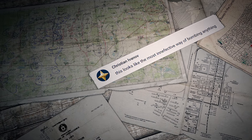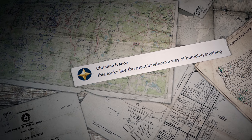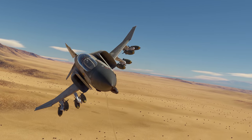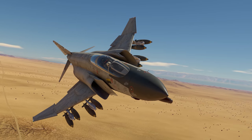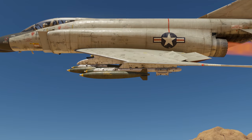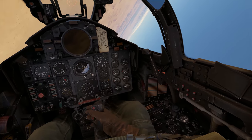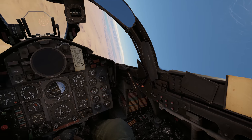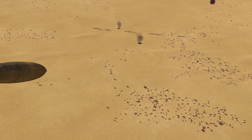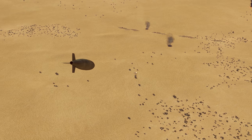Christian Ivanov writes about our toss-bombing challenge: 'This looks like the most ineffective way of bombing anything.' Naturally, Christian, that was the point of the challenge — to perform something close to impossible. But in reality, this type of bombing makes more sense than in the game. The moment computer systems became advanced enough to calculate bomb trajectories, even the craziest ones, this method easily went from the most ineffective to really quite effective.